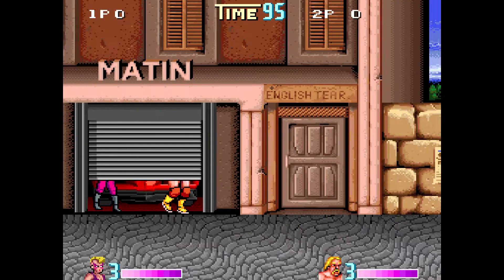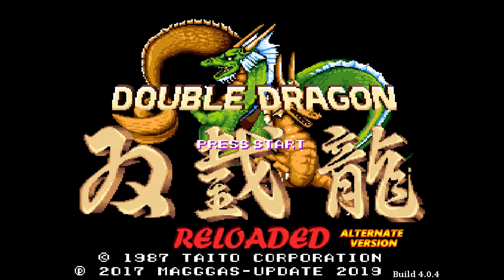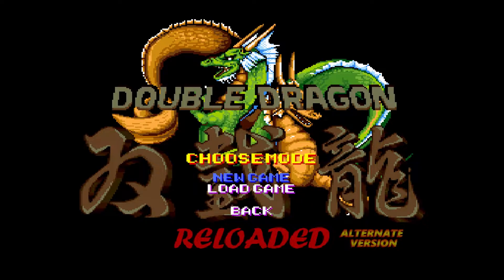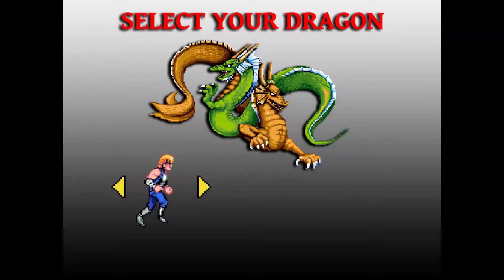Hi guys, today we're going to be playing a game called Double Dragon Reloaded, alternate version apparently. I saw this build online and I had to check it out because of one reason. You can pick Billy, a couple of Billys, Jimmy, and some other folks - I guess some bad guys.